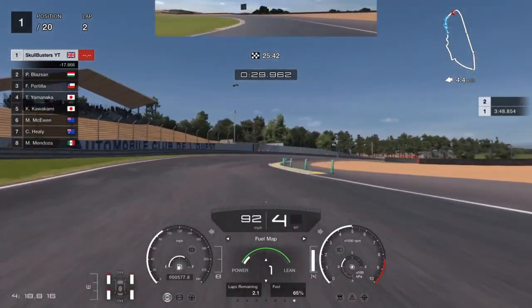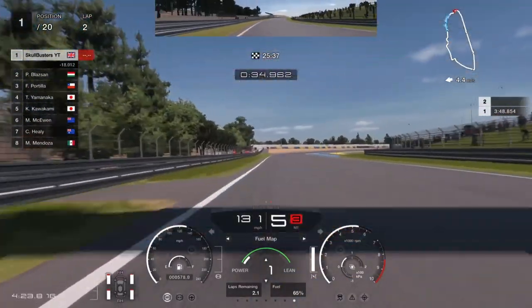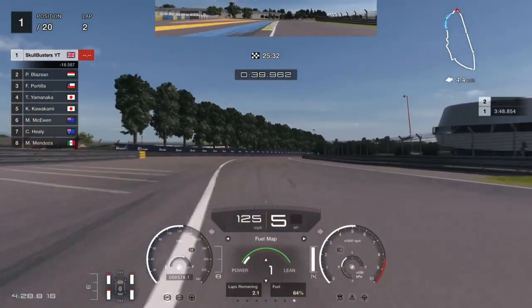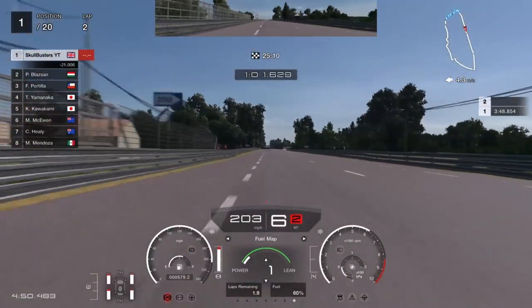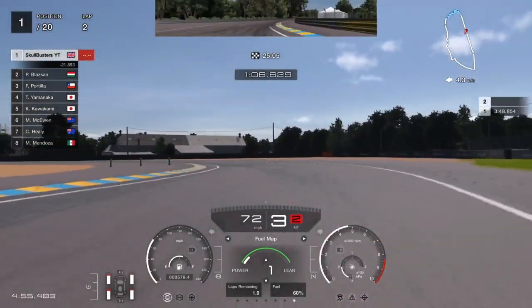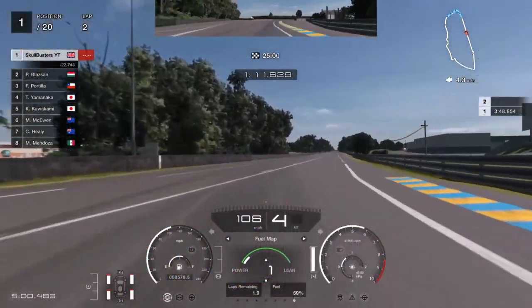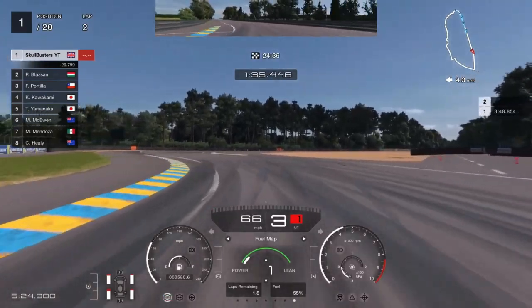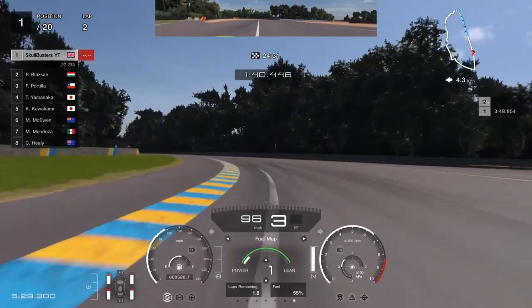Go around this corner in third, always changing at 6,500 revs. At Tertre Rouge, brake after you pass under the bridge, let the car flow around at 100 miles an hour using all the kerb, and then take it all the way down the straight. Brake at the 200 metre mark for the first chicane — brake heavy, then let the car roll around so you're not getting that understeer. Power out as soon as you come out of the first chicane. Same again down to the second chicane — it's the 150 metre mark. Let it roll around the corner to get maximum rotation out of the car, then accelerate out of the chicane.